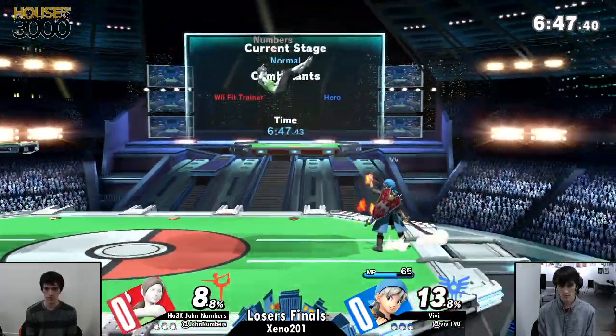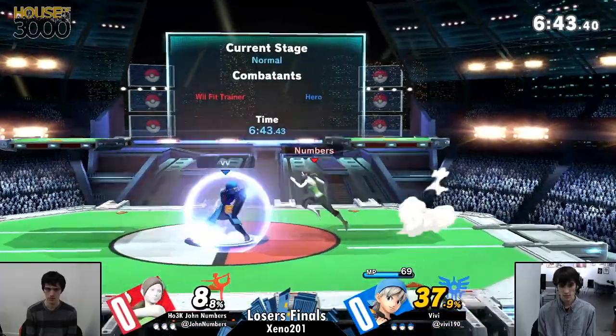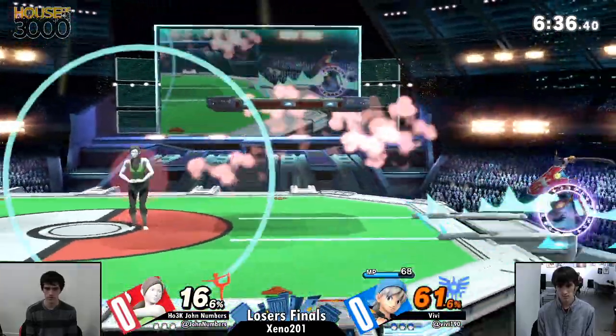Vivi trying to do the up-beat out of shield frame 7 — pretty fast option. Didn't get a chance to do anything to John though. John off to a quick lead, Vivi putting up that bounce.